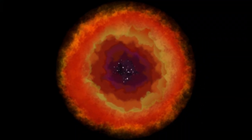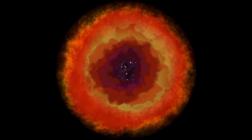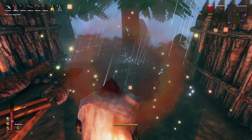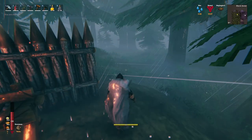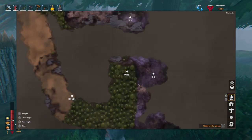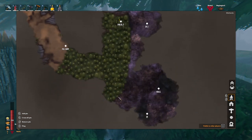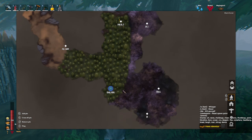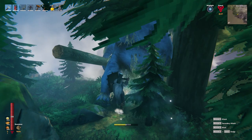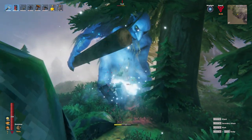By the way, I'm fighting roots everywhere, so when it's time to get more sap it really shouldn't be that much of a problem. Of course it's raining here. We're going to come all the way down here and stay out of the Mistlands as much as possible, and then we'll go for the infested mine. This is the second troll that's come to fight me.